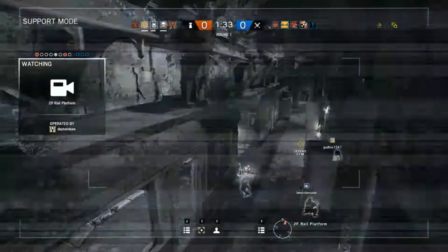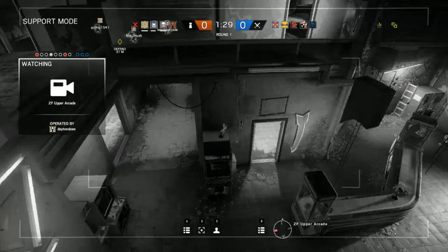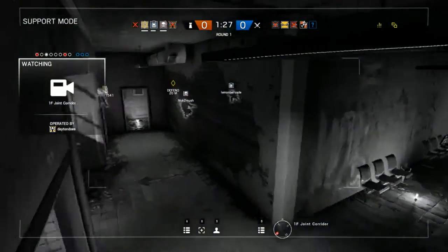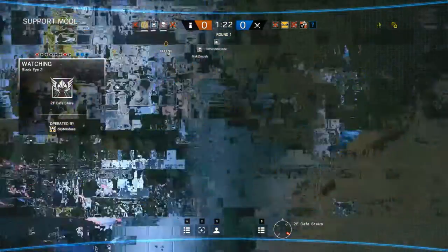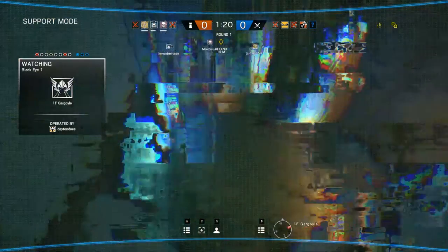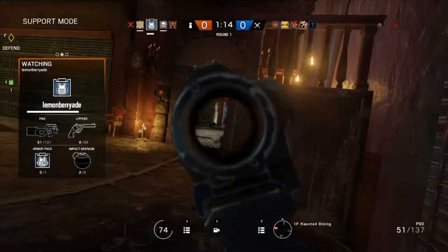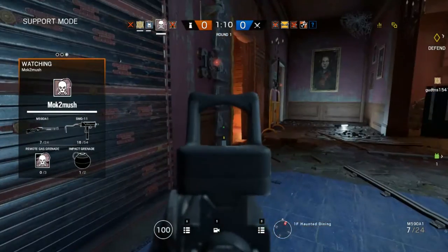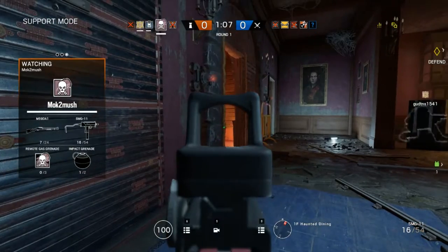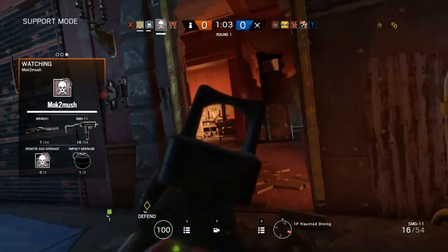I'm gonna try some of these pleb cameras, see if I can spot somebody. They really are just so shitty. The FOV — field of view — is really thin on them, and they don't spin as fast. The black eye cameras get a full 360-degree angle, and the camera's really wide, so I like them a lot. Obviously superior to the default cameras.